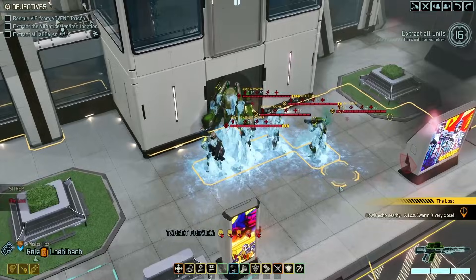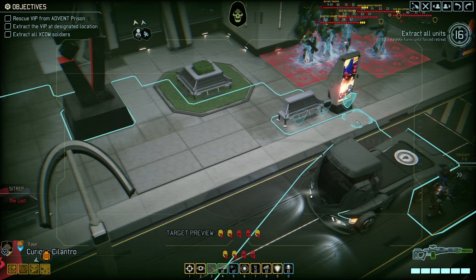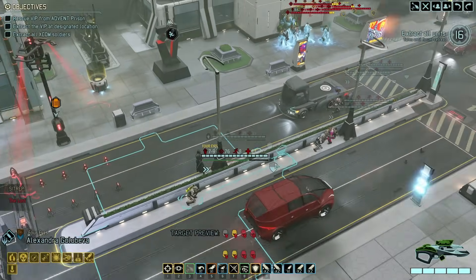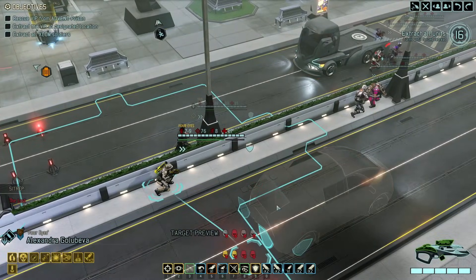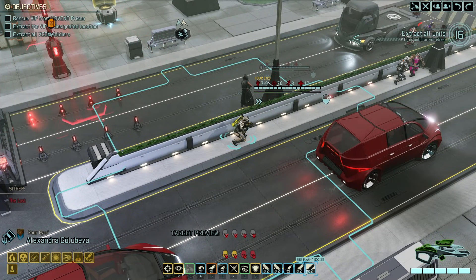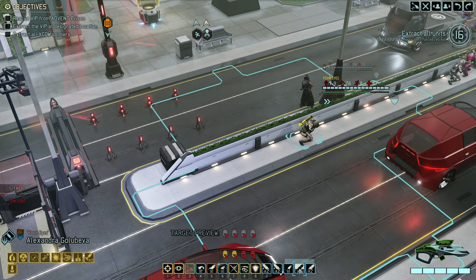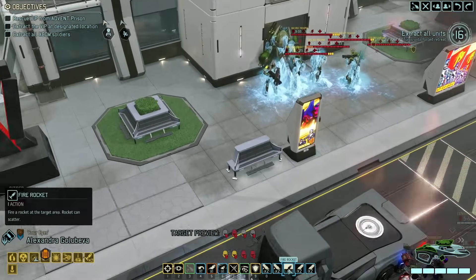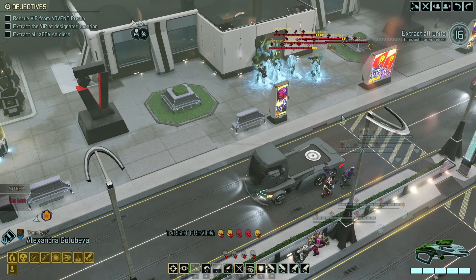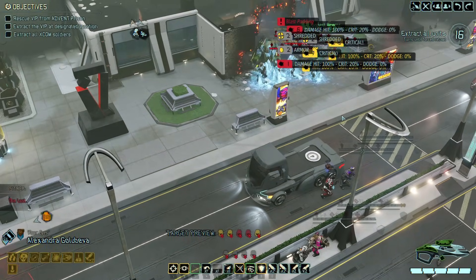We can still shred, so let's maybe do that. We'll save panic shot for the next turn. I could also just use a rocket, because we have a lot of rockets on Alexandra - we have five or more. We have the bunker buster, the guided rocket, four plasma rockets, and one more. I think we should just use one. And we even crit some of them. That does mean the lost will spawn faster, but the lost shouldn't really be a concern.